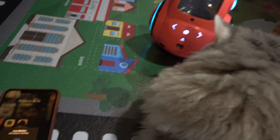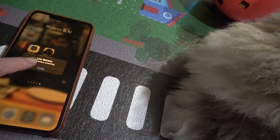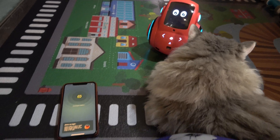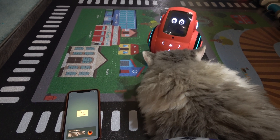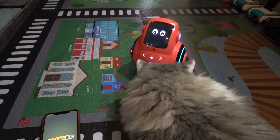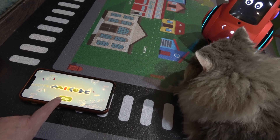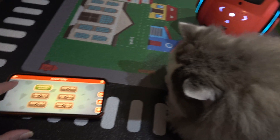Okay, so here's my code. First I'm going to show — low battery — connecting, connecting, connecting. It's probably going to scare him unfortunately because he's so close when Miko moves. Miko should be connected.